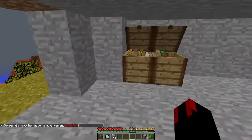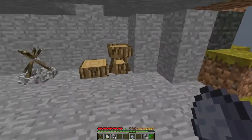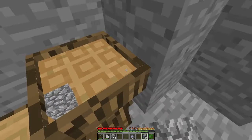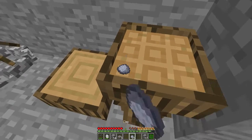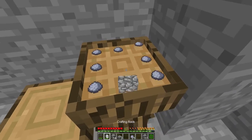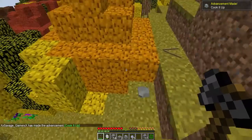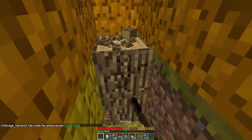First things first we're gonna need clay so that we'll be able to make more use of the stone grill. We're gonna need to craft a kiln like this. This thing will give us what we need to make the stone grill — the hot grill, which is much better — and be able to cook things infinitely.